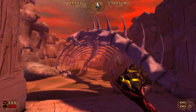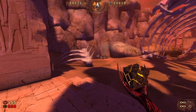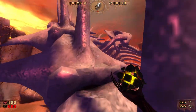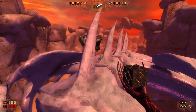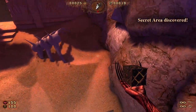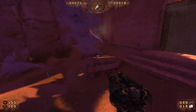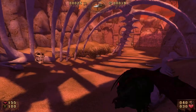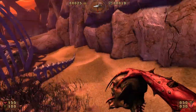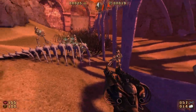Especially the big undead demon ones - yeah, no kidding. There is a secret up here, I do remember this one. Some nice armor. I was just double-checking for ammo back there too because some of it's kind of buried in the sand, so it's kind of easy to miss.